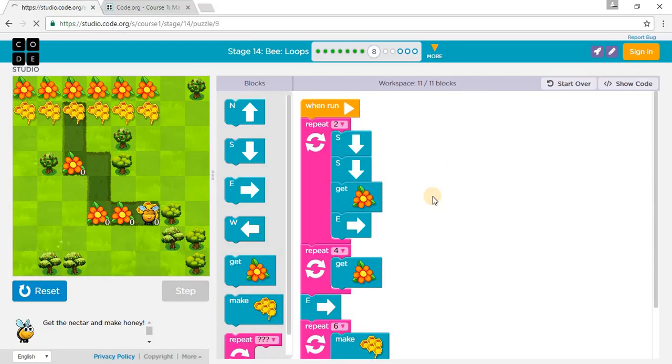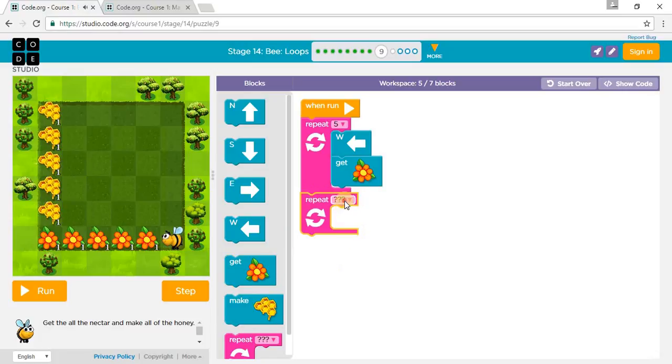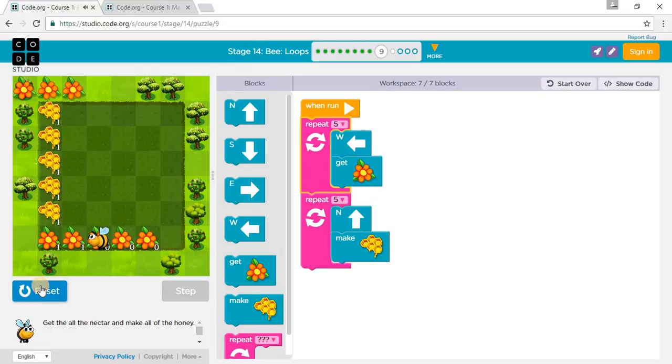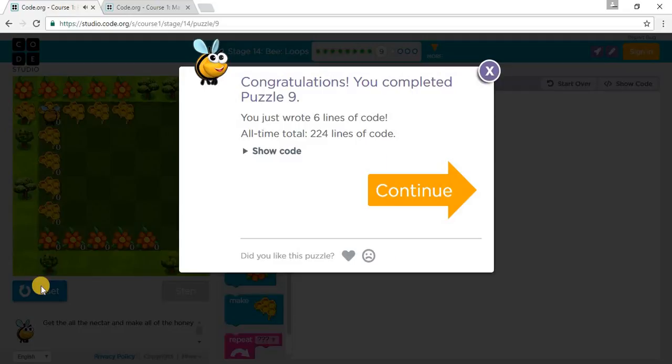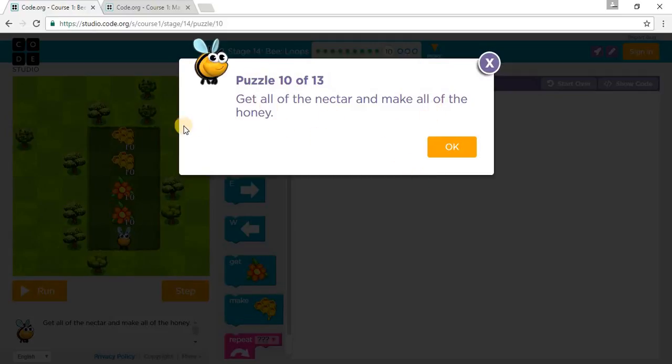Let's go to Puzzle 9. So we go repeat, go west — how many times? One, two, three, four, five — five times. And another repeat block five times, and more, and make honey. So let's press run. Get all of the nectar and make all of the honey.